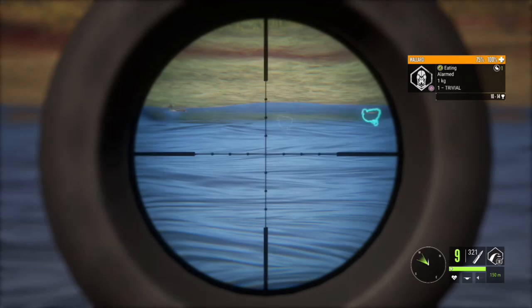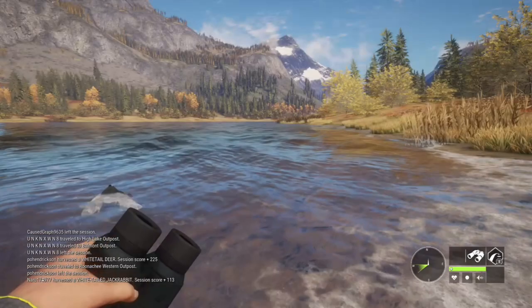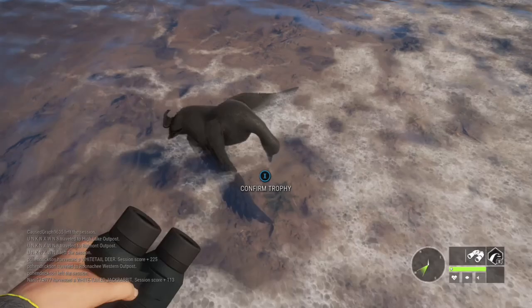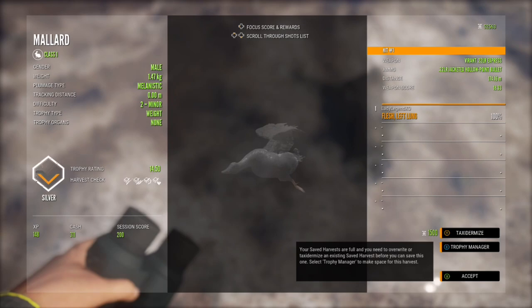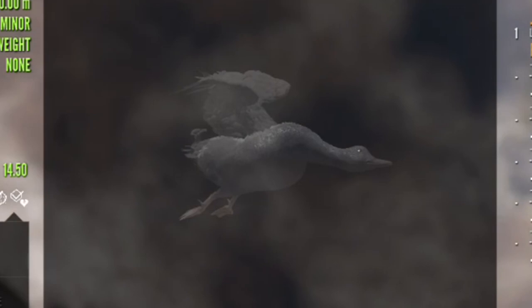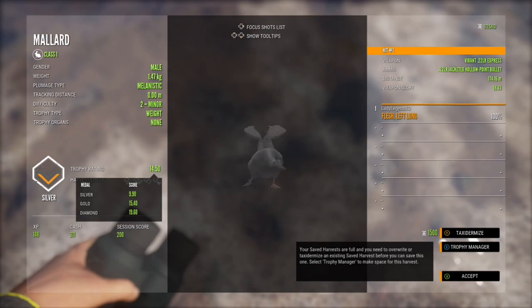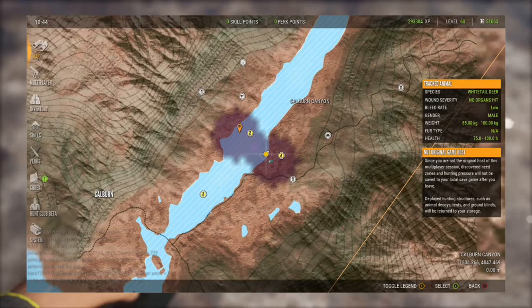Look at that black duck — that is a melanistic mallard, and that is a pretty awesome find. A level two. Look how black it is. A level two silver, 14.5. When you find a melanistic, it is going to have no other color on it — it's going to be pitch black, totally all the way through. And this is where we found that melanistic — awesome area for ducks. You're going to find ducks all the way up the river.